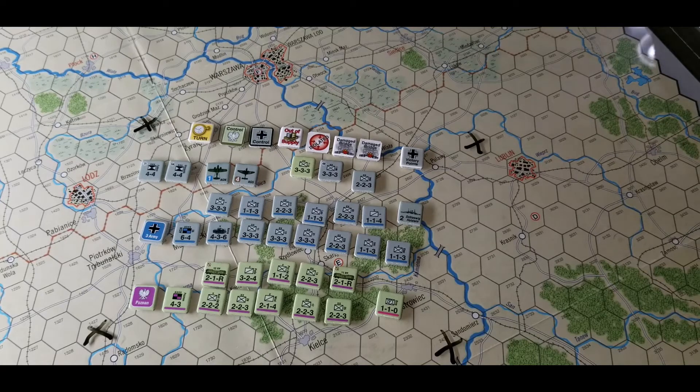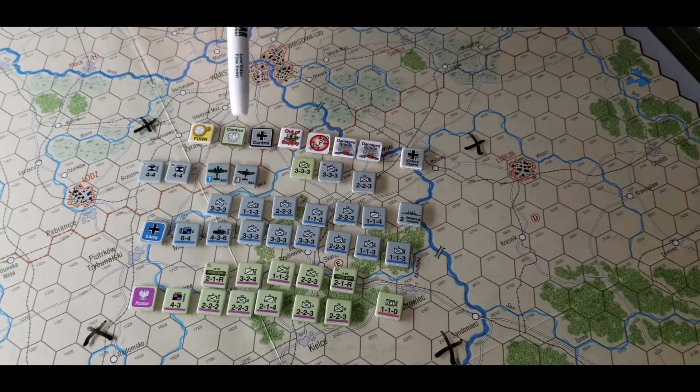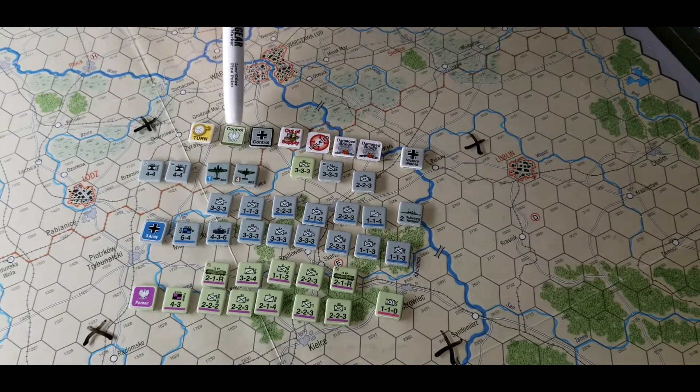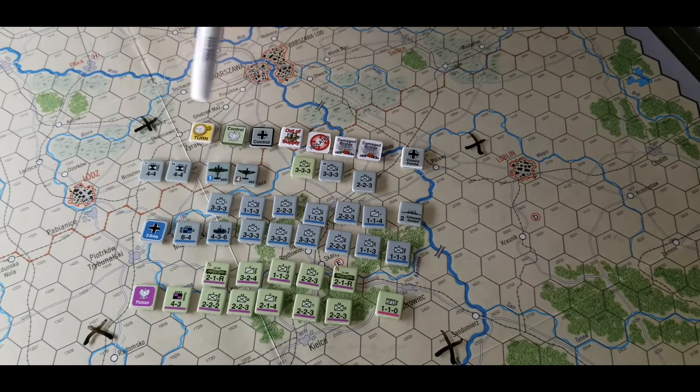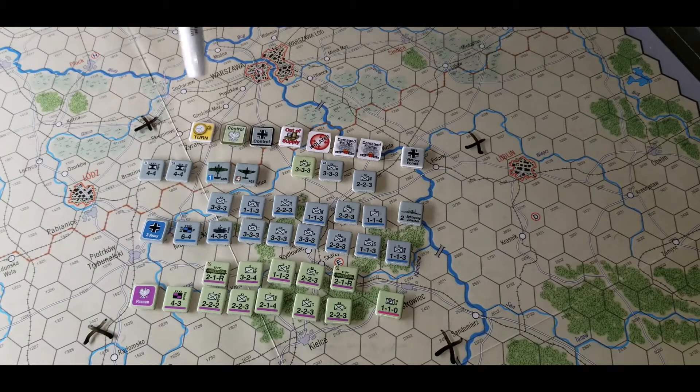Let's take a crack at the rules for Poland Defiant. Let's talk about the units first. So obviously your turn chip, then you've got your control markers — they're German on one side, Polish on the other. That's to place in your victory point hexes like Lodz, or any of the Red City hexes. Those are victory point hexes.